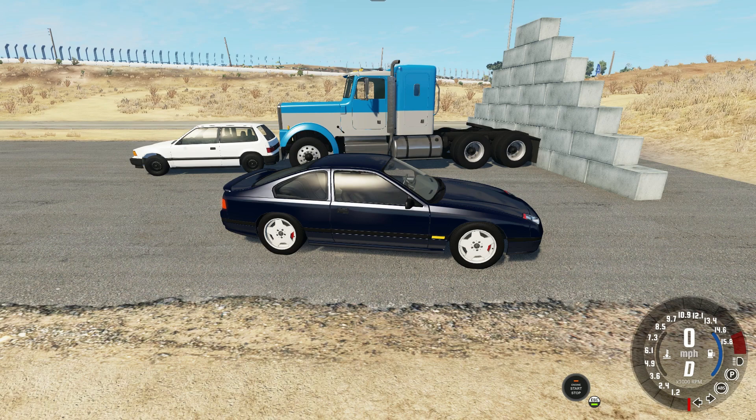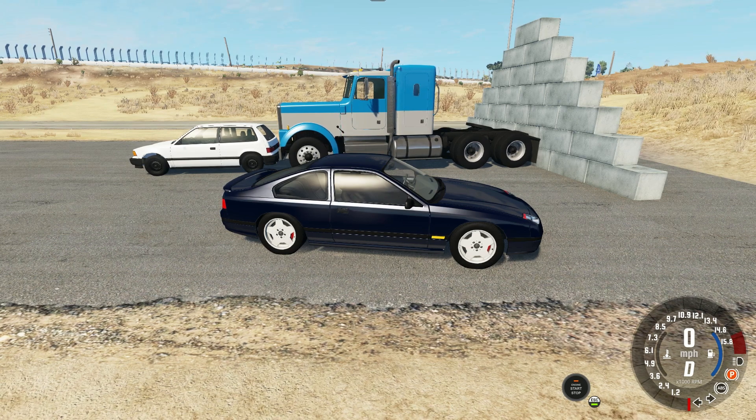There are a couple of things I'm doing differently in this video. Instead of having two semi-trucks coming at each other at the same speed, we're just going to have one truck coming at these two vehicles with double the speed to account for the difference. This truck right here is up against the center block wall, so hopefully it should not go anywhere.